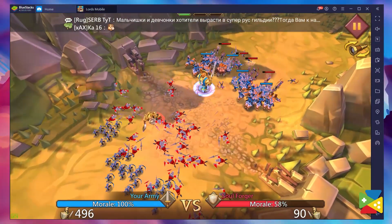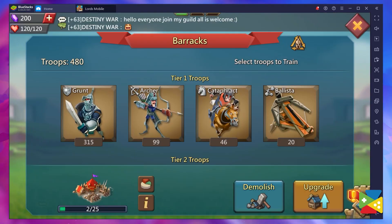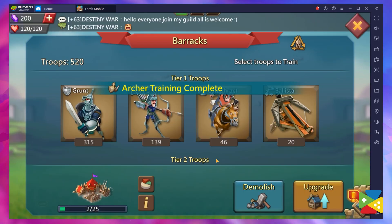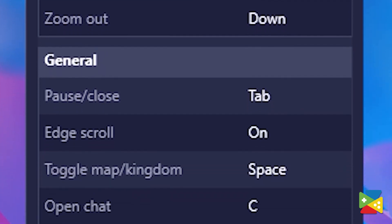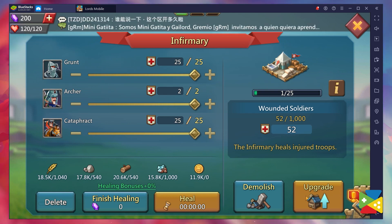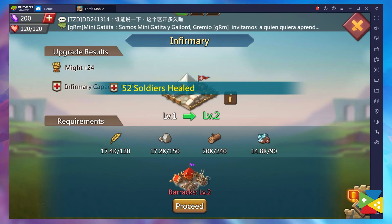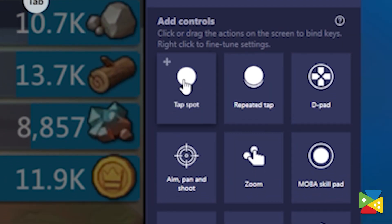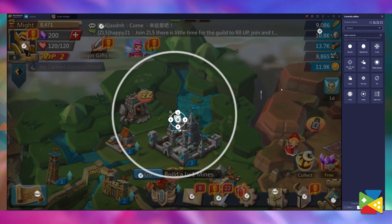Thanks to BlueStacks, you have access to an awesome feature called the Keymapping Tool that allows you to use custom keyboard and mouse shortcuts to play Lord's Mobile. As a matter of fact, you don't even need to create anything, because BlueStacks already comes by default with a ready-to-play layout that allows you to access all of the most commonly occurring menus and main actions. But just in case you don't like something or you want to make some adjustments, you can change everything to your personal preferences — you can change, remove, or even add new keys to this layout.